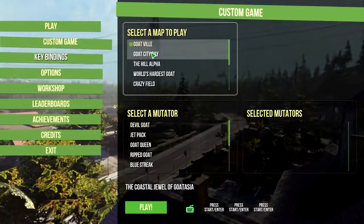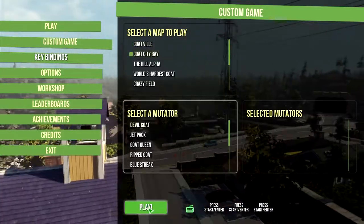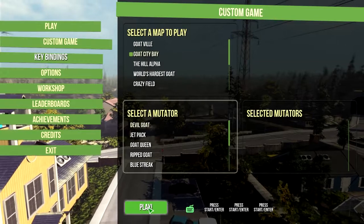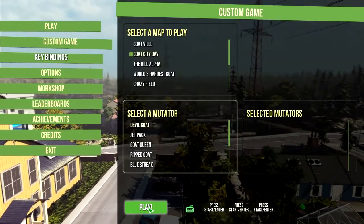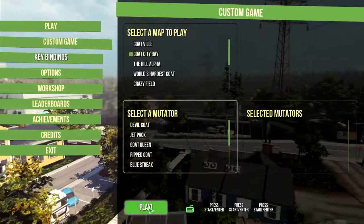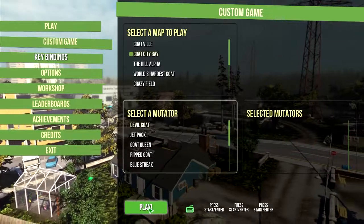They've implemented a wall run, so that's really cool. And also, there's a new map - Goat City Bay, the coastal jewel of Goat Asia. There have been videos in my sub-box where more popular people got to play this early, but I refrain from watching that, because this game is best played without knowing what's going to happen. So let's get into it, shall we?